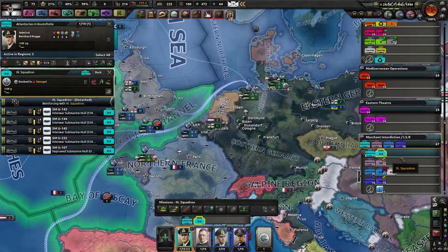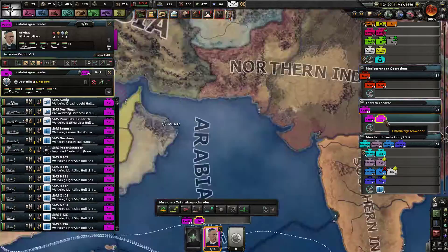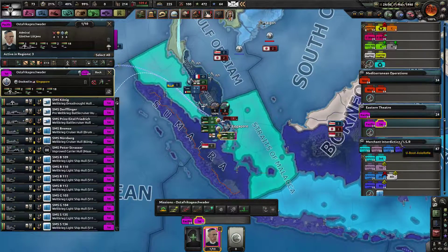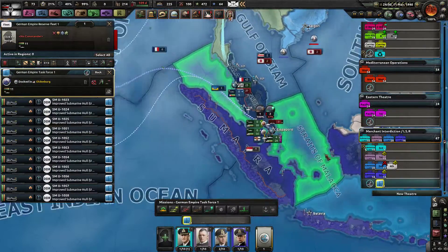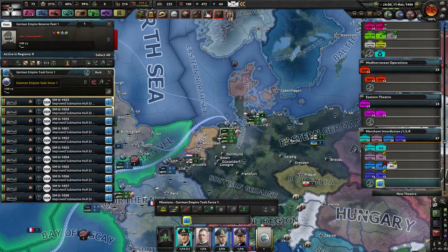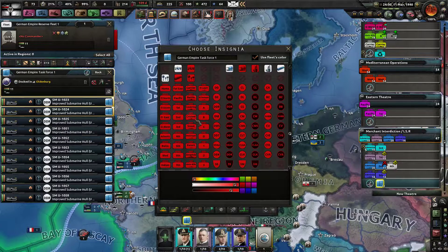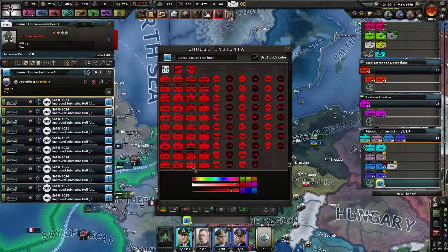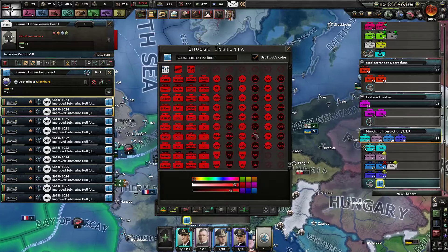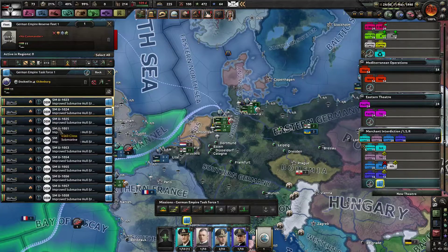We're reinforcing the third squadron with submarine icons. The East Africa squadron is here as a placeholder. All the symbols are displayed — from carriers to hunter-killer submarines, theaters, classic ship NATO hull-type designations.